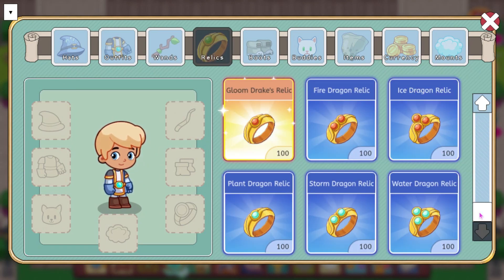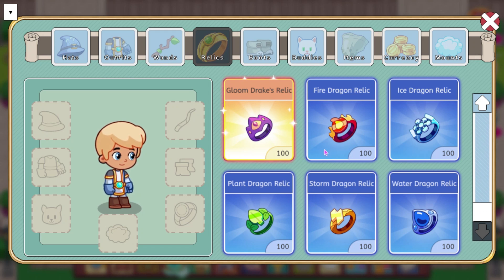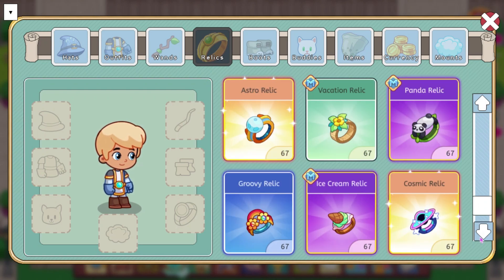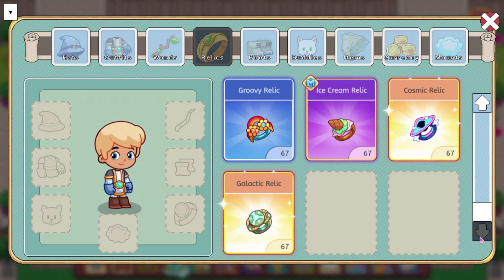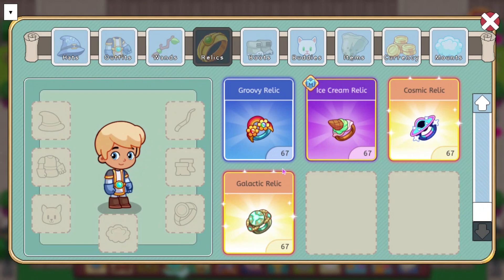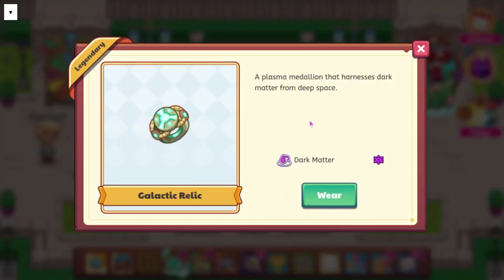We also have a few relics. We only got two out of the three relics that were leaked — there was a Fire Dragon Isle one that was leaked, but it doesn't look like we're going to get that. But we did get the Cosmic Relic and the Galactic Relic. The Cosmic Relic is going to do Cosmic Gateway, and it says the artifact on the relic launches a spell that channels the power of the cosmos. Then we have the Galactic Relic, which does Dark Matter, and it says a plasma medallion that harnesses dark matter from deep space.